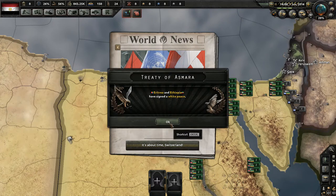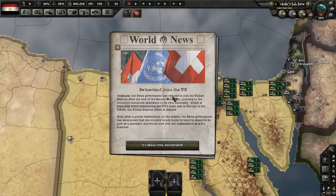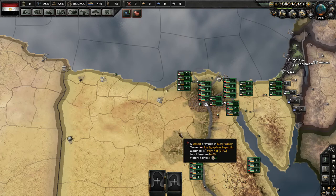So I guess we can go ahead and start the game right now. Right off the bat, a treaty — Treaty of Asmara: Eritrea and Ethiopia have signed a treaty of white peace. Cool! And Switzerland joins the UN. Originally the Swiss government had refused to join the United Nations after the end of the Second World War, pointing to the country's continued dedication to its own neutrality — which is especially weird considering the UN's main seat in Europe is the UNOG, the United Nations office in Geneva.